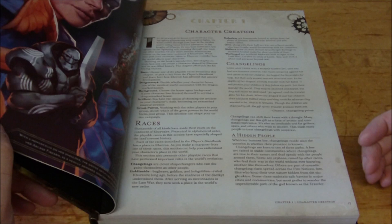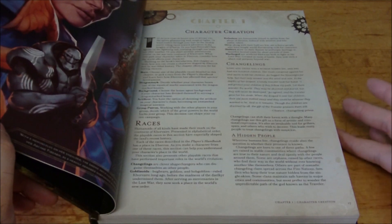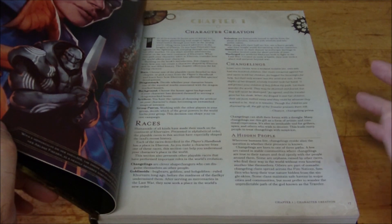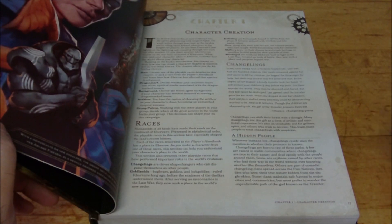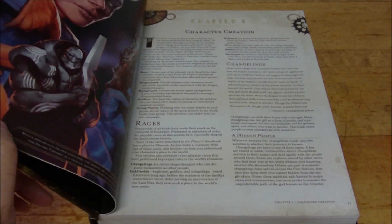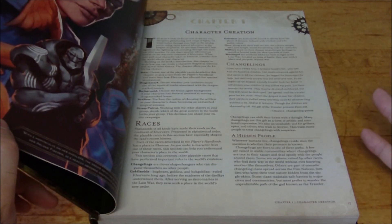There are also new races added, such as the Changelings, who can alter their appearance similar to a Doppelganger; Goblinoids — Bugbears, Goblins, and Hobgoblins; the Kalashtar, humanoids bound to spirits from the Plane of Dreams, who are the antithesis to another race with a very similar background. Then we have full-blooded Orcs as well as Half-Orcs, and Shifters — who have lycanthrope blood and can shift into a more bestial appearance, gaining abilities based on those physical changes.